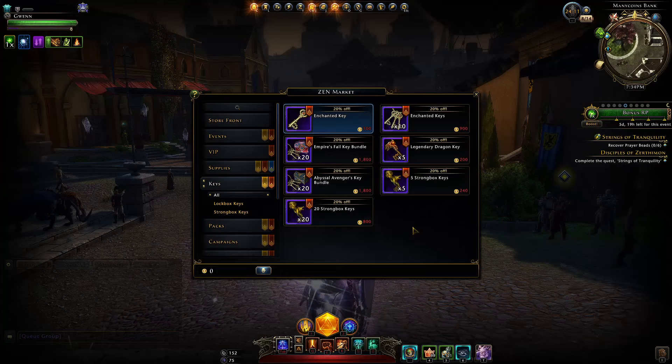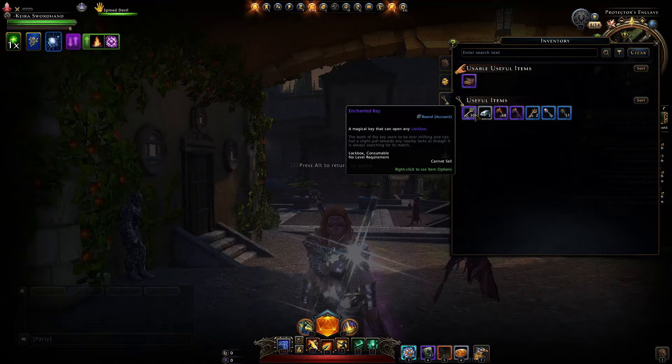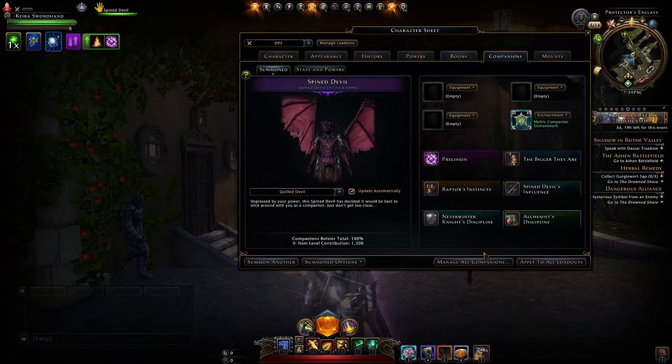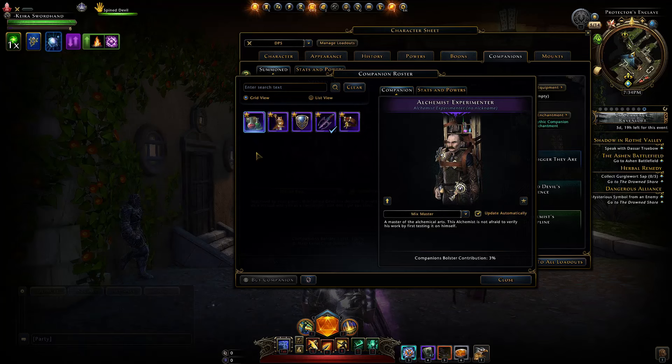Whether you saved up a month's worth of keys or spent about 3,000 Zen, what should you spend these keys on? The only thing is lock boxes, but it's all about opening the correct ones. We're going to open 30 lock boxes and guaranteed — no matter your luck — be able to upgrade three companions to mythic.